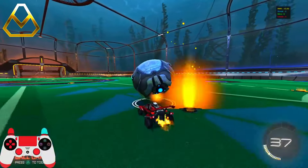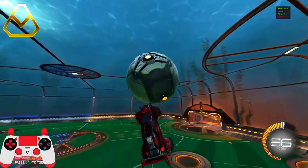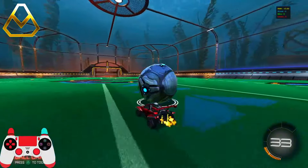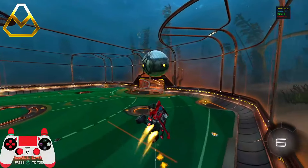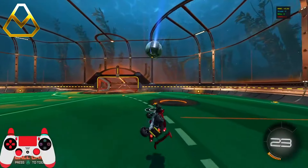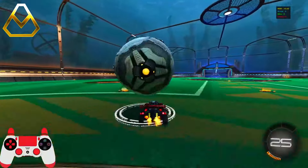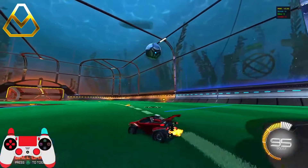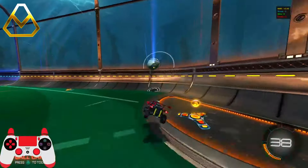The first thing I'd recommend in gold is learning how to air dribble — just learning how to do a few things in the air will be huge for getting out of that rank. Alongside air dribbles, I'd say perfecting your hits is key. The earlier you start perfecting the hits you get on the ball, the quicker you will rank up. A lot of people talk about air roll hits and shots — these are essential and will get you out of gold and honestly out of plat instantly.